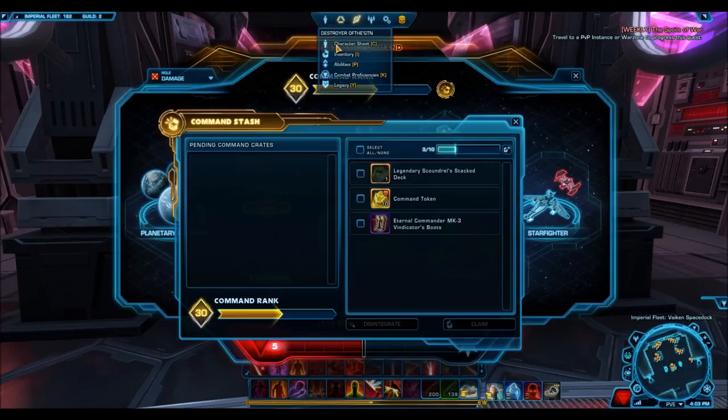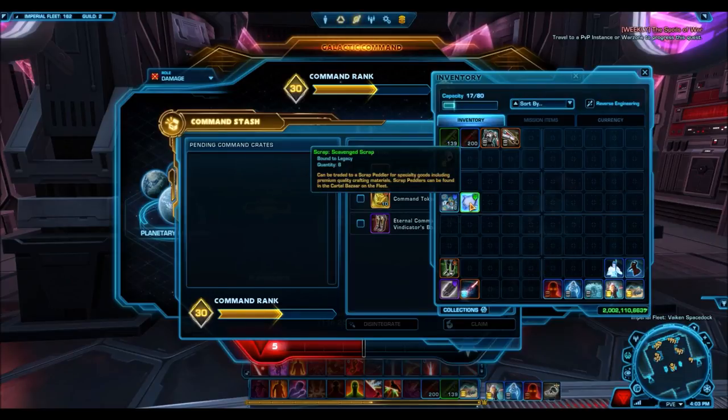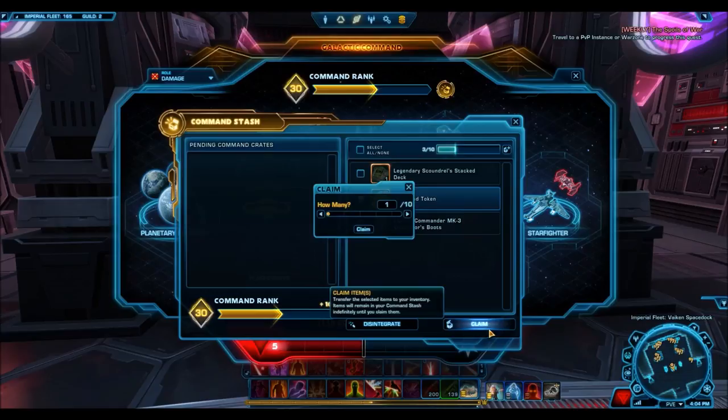Other stuff — like grand chance cubes, companion gifts, and orange moddable gear which doesn't contain stats — will not give you unassembled components. You will still only get CXP for those. The only things you get unassembled components for are going to be the blue, purple, legendary, and green gear. Presumably, you'll earn more unassembled components for higher-level gear, so legendary will give you a ton of them and green will only give you a few. This is awesome — I'm 100% sure this is going to make the disintegration process a ton more rewarding.